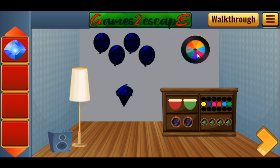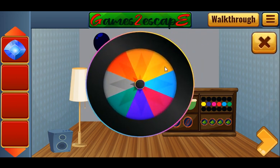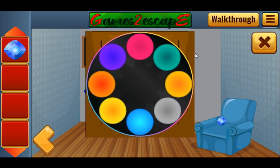Here's a circle with colored sectors. We need to remember these colors and rearrange the colored dot in the same way.